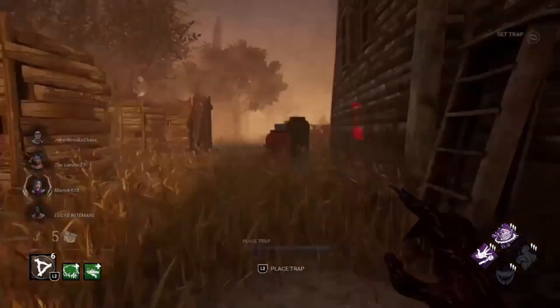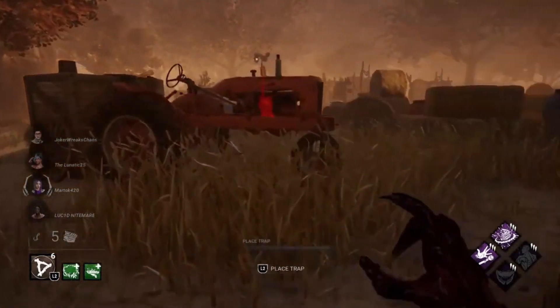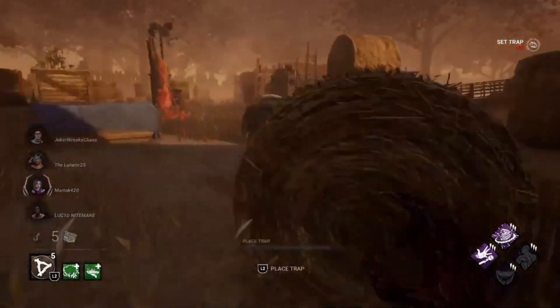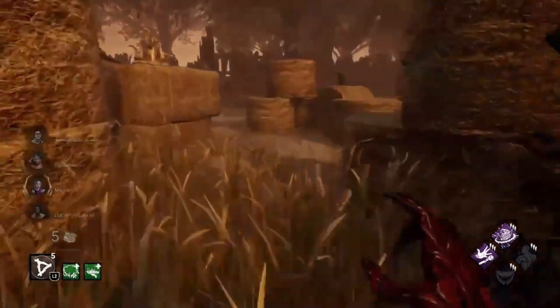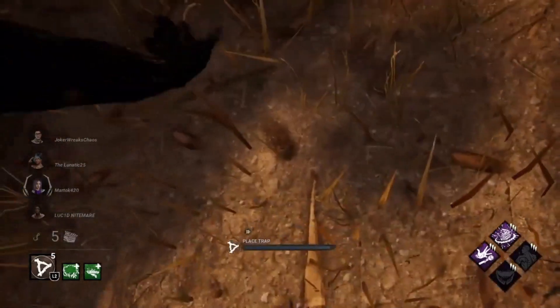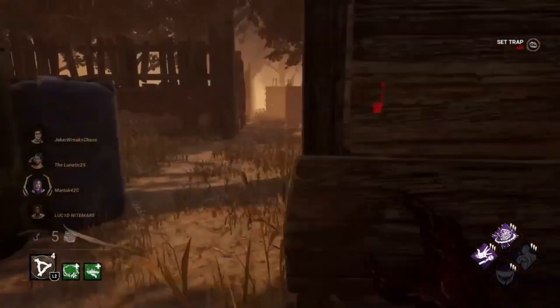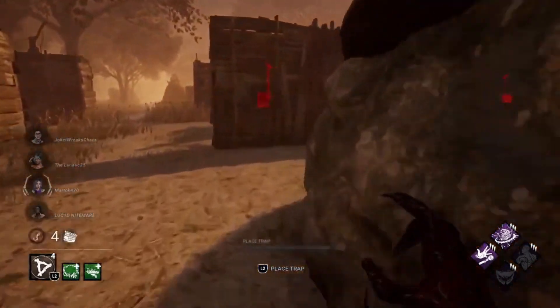Depending on which way the house is facing will depend how I trap, but I do like to get the traps by the stairs as survivors tend to run these routes. The trap I put down in the house where there's a blood splatter on the floor can be quite a good trap as it covers multiple routes in and out of the house. I'm going around the tiles in places I think survivors may run, and as I'm heading up here we lose our first gen.